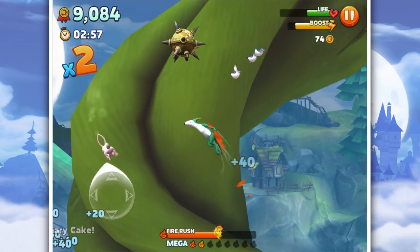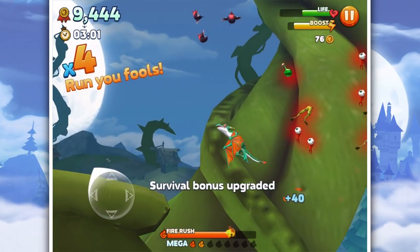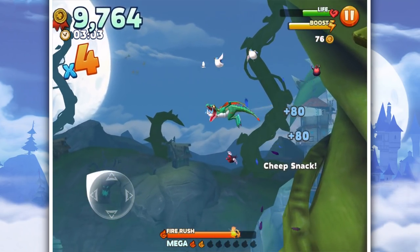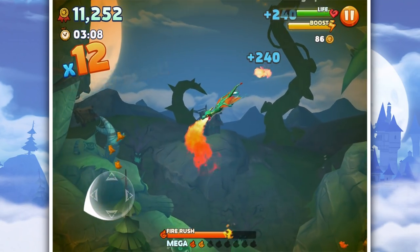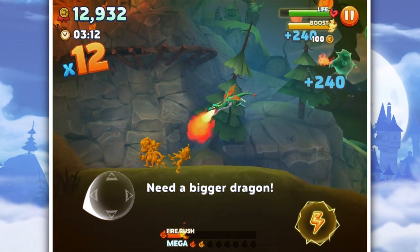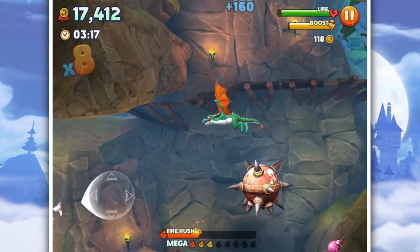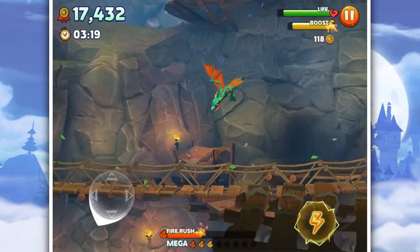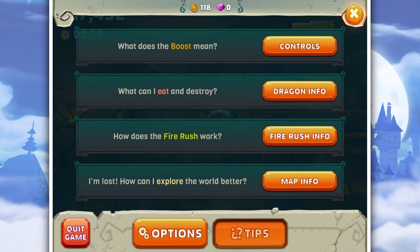A beanstalk! Can I climb the beanstalk? I'm gonna follow the beanstalk all the way up. Let's just eat all the birds - all the tweedy-pie. On Mega Rush we can eat anything - yes, so much gold! Do we have a map? What does the boost mean? What can I eat and destroy? What does Fire Rush do?